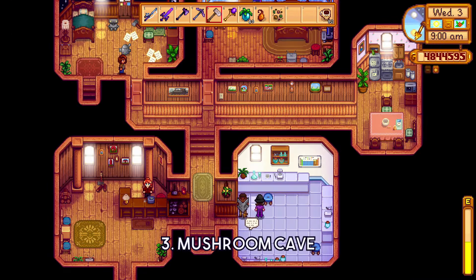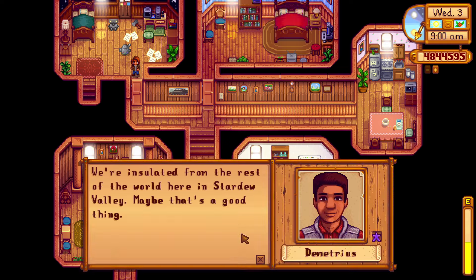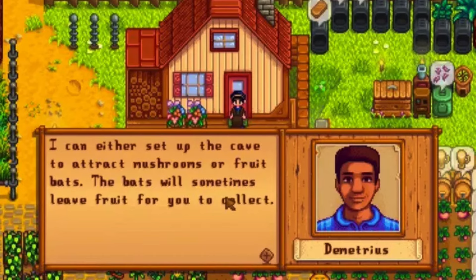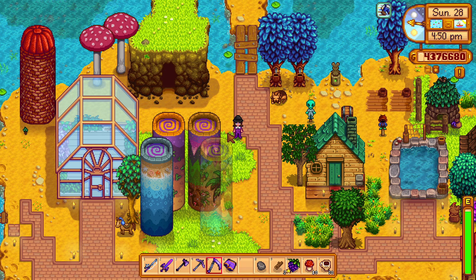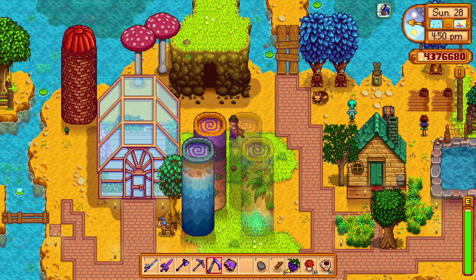Tip 3: Once you earn 10,000G in the game, Demetrius comes to your house and asks if you would either like a fruit bat cave or a mushroom cave. This has been an ancient debate for a very long time. However, after the 1.6 update, the choice is very easy — and it would be the mushroom cave.